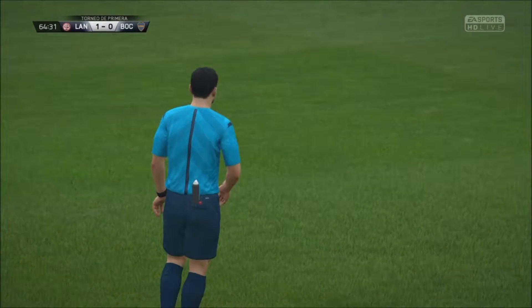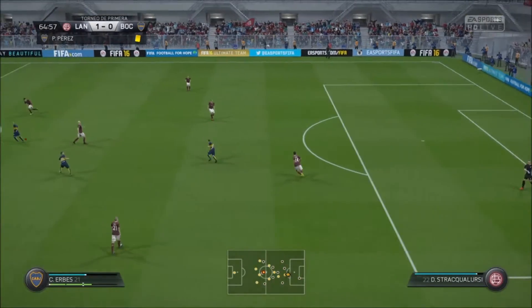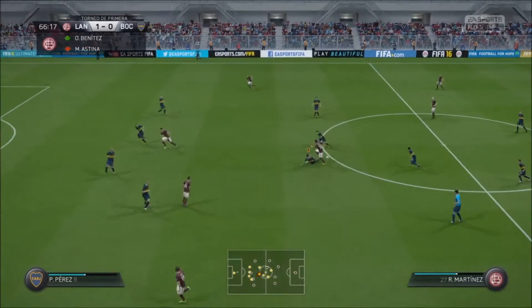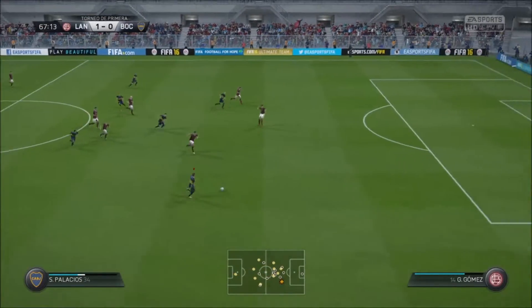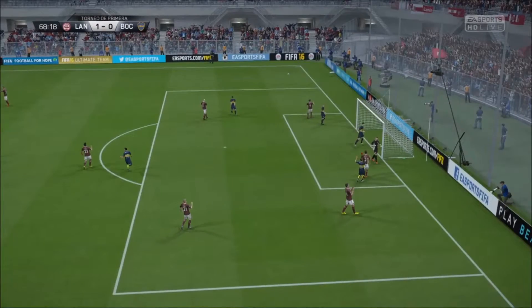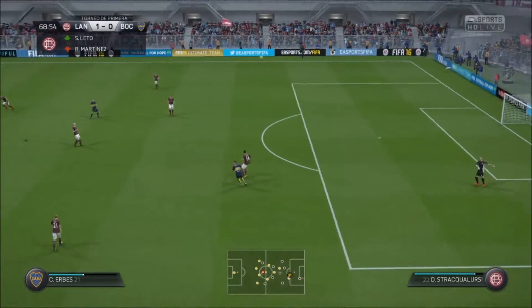The referee has gone back to book the offender having let the play go on — good work by the official, and he's quite entitled to book the player now. He was always going to get a yellow for that — it was a silly challenge. You play advantage, but he's got to be punished for it. Here's the shot. They are still one down, but it shouldn't be the case — the keeper was exposed and helped an awful lot by the lad who missed that shot.